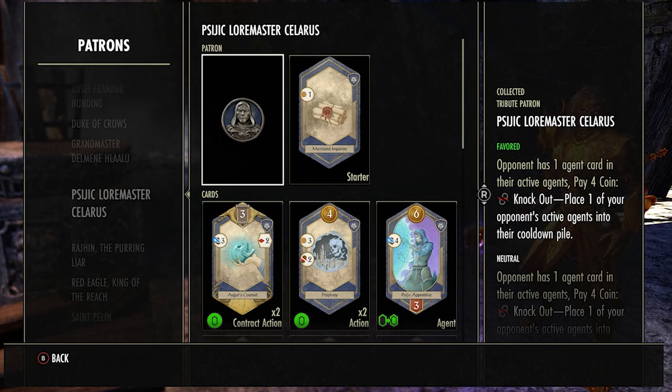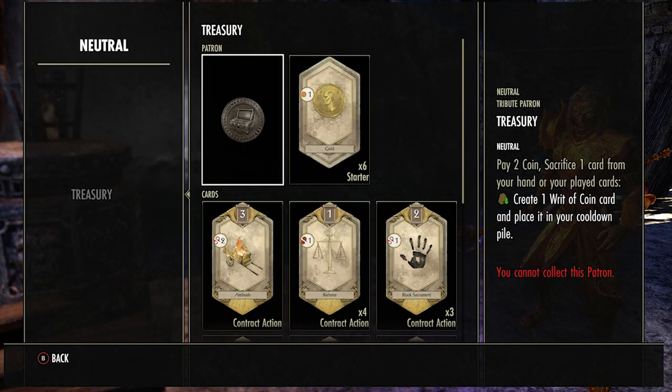The fourth patron is the Psychic Lore Master — probably the worst of the three in my opinion. I don't use it a lot unless I'm going for a patron victory or they have something I really don't want them to have on the field. Most of the time if I want to knock out an enemy agent card I'd just use my power or one of the small cards on the field. Basically this costs four coins and lets you get rid of one of their agents that are on the field.